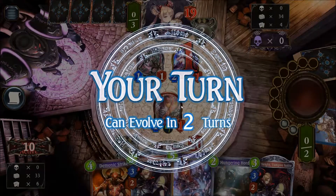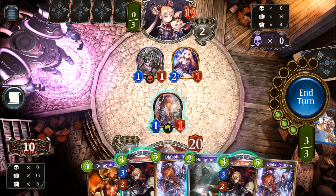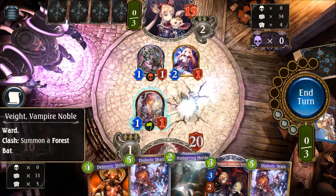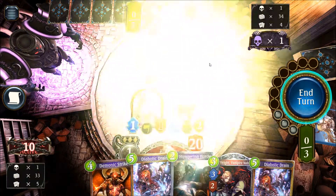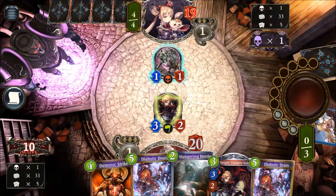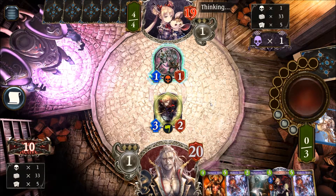That's pretty fine — it gives us the option to drop the Vampire Noble and kill the Little Soul Squasher. Otherwise the Soul Squasher kills the Vampire Noble, so that's what we are doing. We're losing the damage from the Urius, but on the other hand we're also making sure the Vampire Noble is spawning more Forest Bats, which should be pretty beneficial.